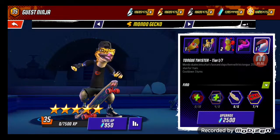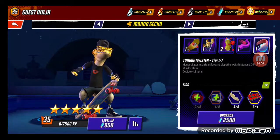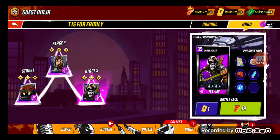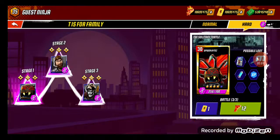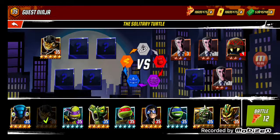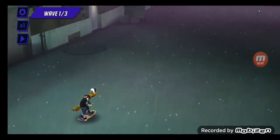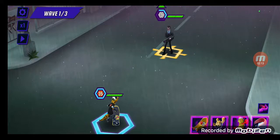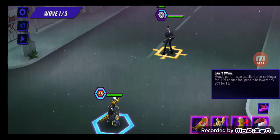Now we're going into a mission with Mondo Gecko to test him out. We'll be using this for the family team. So first we'll be doing Skate or Die.